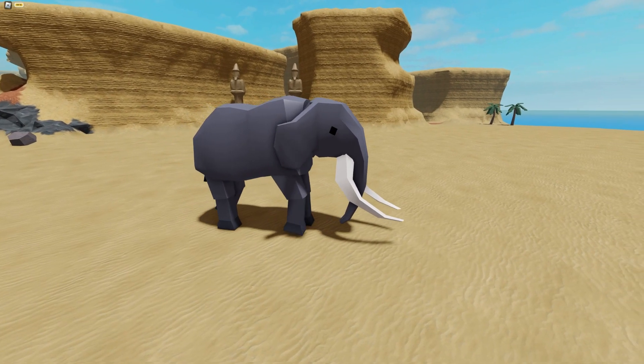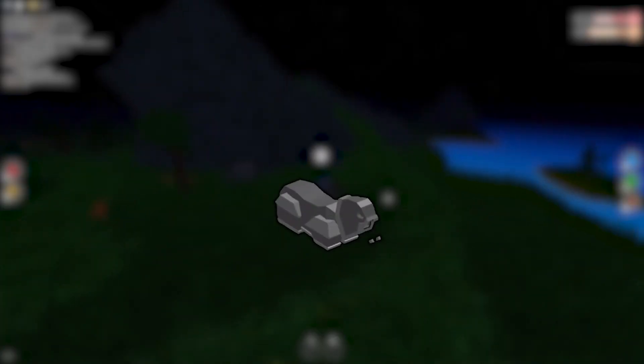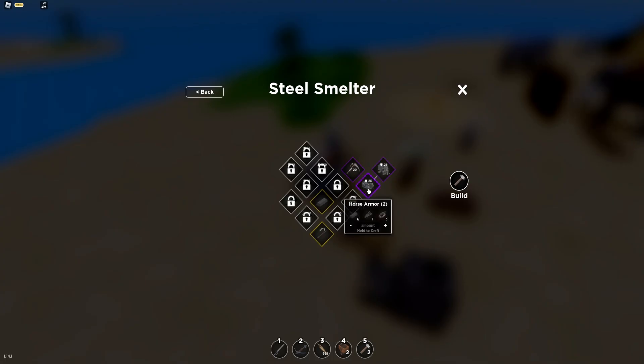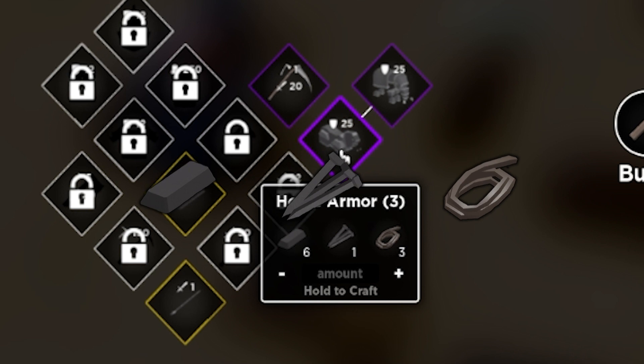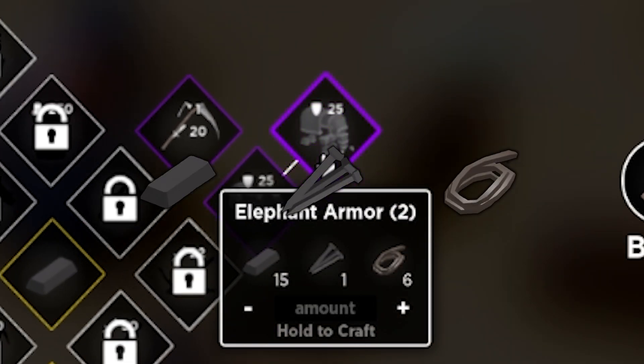A couple of the items that were just added is the addition of horse and elephant armor. These items give your mount extra health to prevent them from dying in battle. The horse armor costs 6 steel, 1 steel nail, and 3 rope, while the elephant armor costs 15 steel, 1 steel nail, and 6 rope.